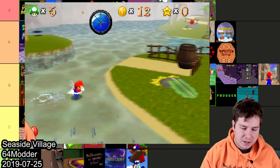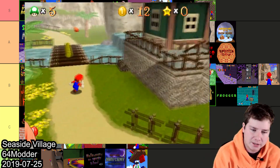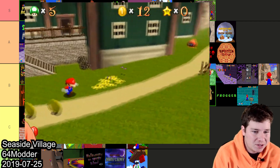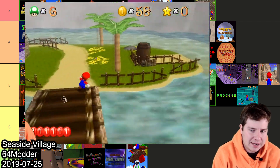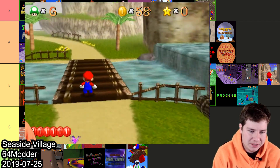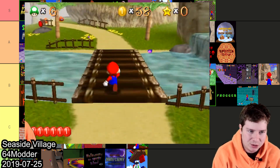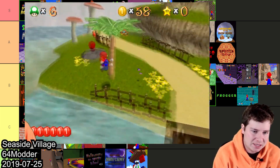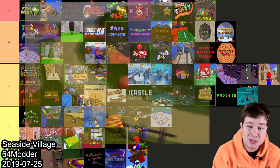Next up is Seaside Village made by 64Modder. This is a short one-level hack with seven stars — it looks really good but there's really not that much to it. It is incredibly easy, and if you're looking for a Mario hack that looks nice with easier difficulty than the original game, this would be an okay choice. I'd feel bad throwing a hack that looks this nice into C, so I'll put it in B.